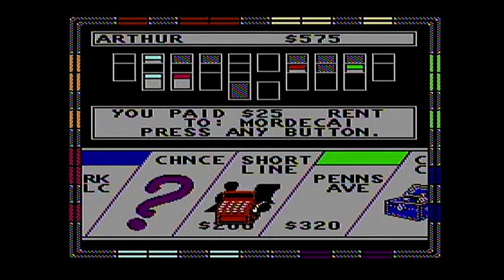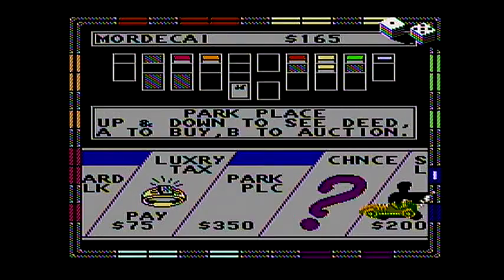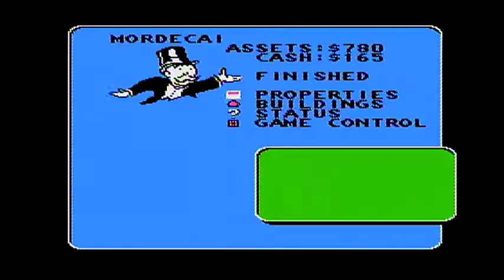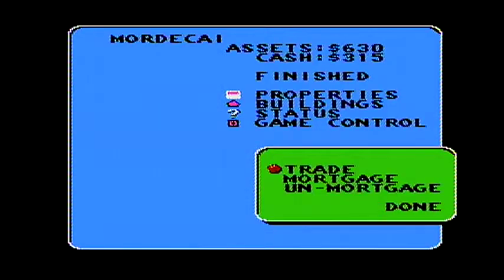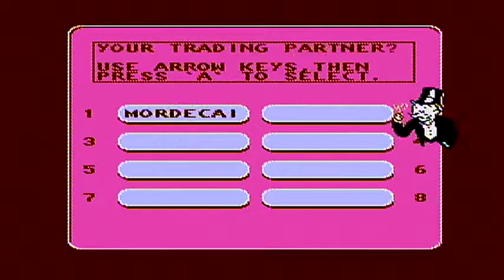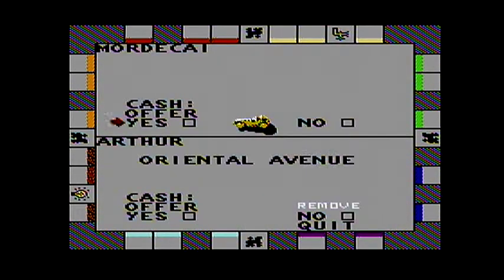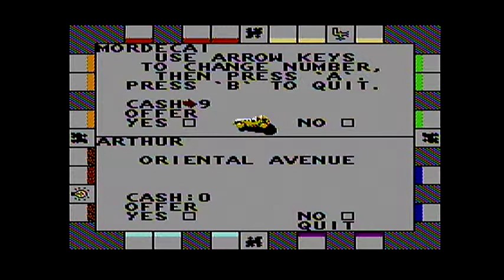Twenty-five dollars. And Arthur — there's plenty of money, so that's where I can sell Charles Place to pay for it, and then I'll go into Park Place. You will give me Oriental Avenue, and I will pay you one hundred seventy-nine dollars for it.